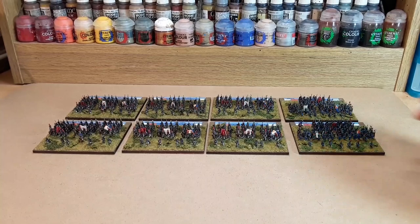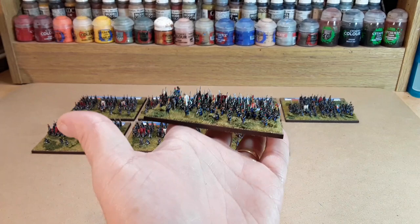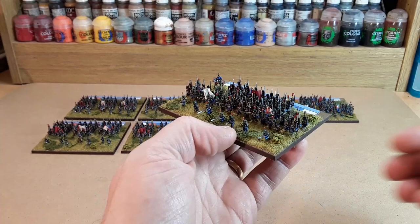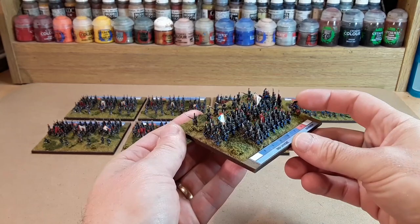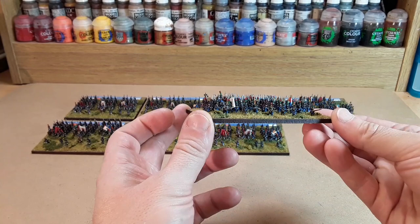I'll just show you one of the léger bases — this is the third léger. They're all 6mm Adler models. We've got the skirmish screen out the front, then three battalions with a mounted officer at the back as well. I think these léger battalions were the first ones I did for the French, and I maybe put too many models on, but it is what it is — I'm not changing them now.